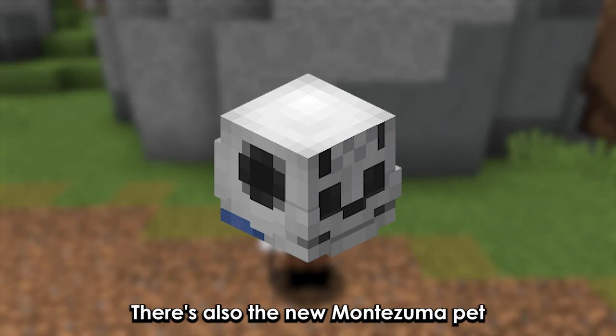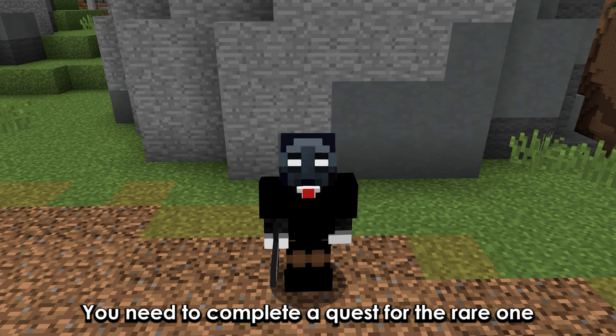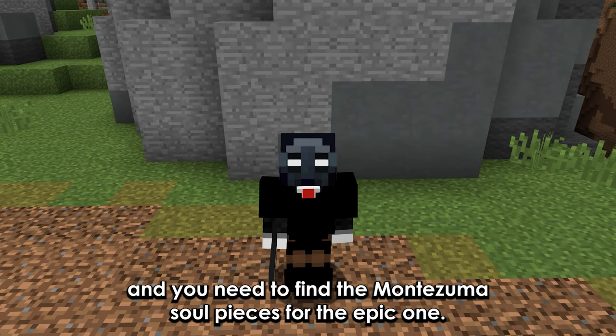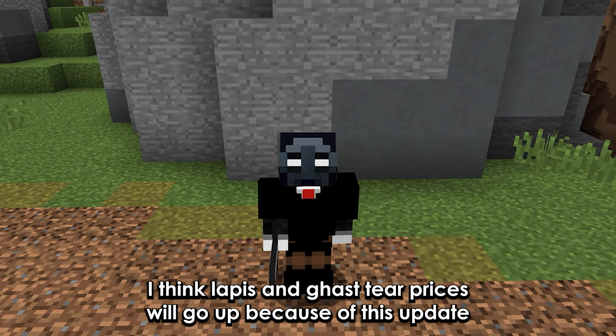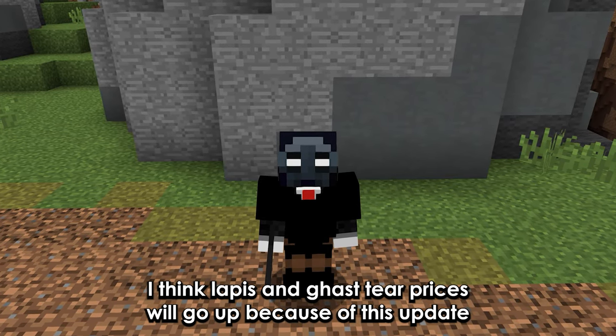There's also the new Montezuma pet. You need to complete a quest for the rare version, and you need to find the Montezuma soul pieces for the epic one. I think lapis and gas tier prices will go up because of this update.